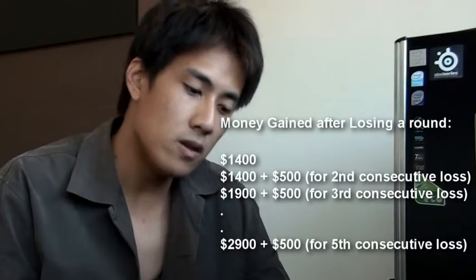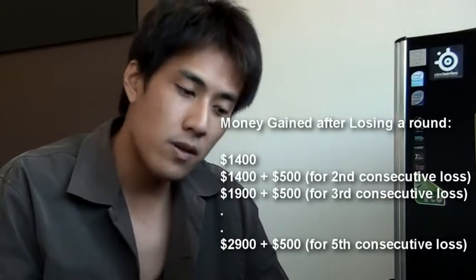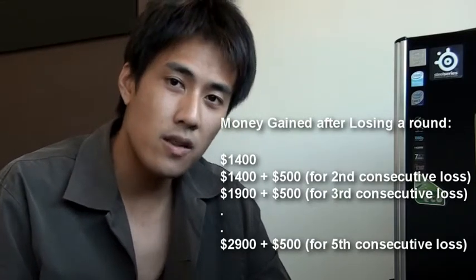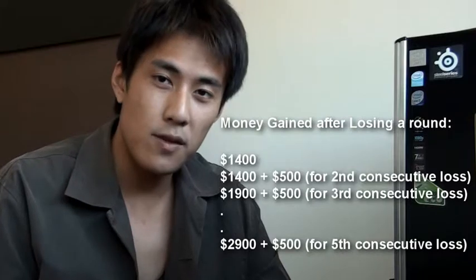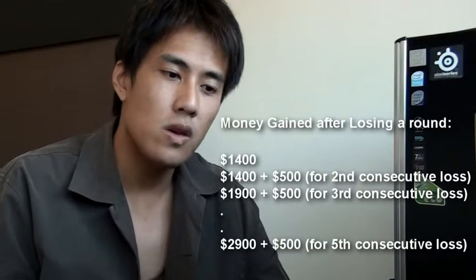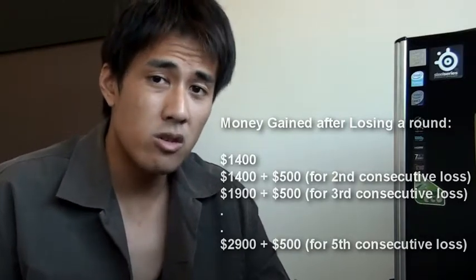If you lose one round, you get $1,400. If you lose the next round again, you actually get $1,900. And if you lose the third round consecutively, you get $2,400. For every round you lose consecutively, $500 gets stacked up, with a maximum stack of $3,400. So if you lose five rounds consecutively, on the next round you will get $3,400.